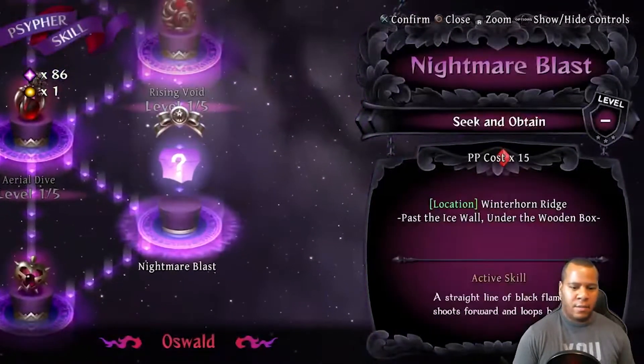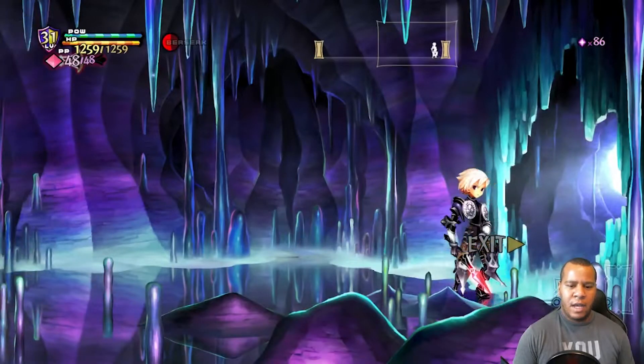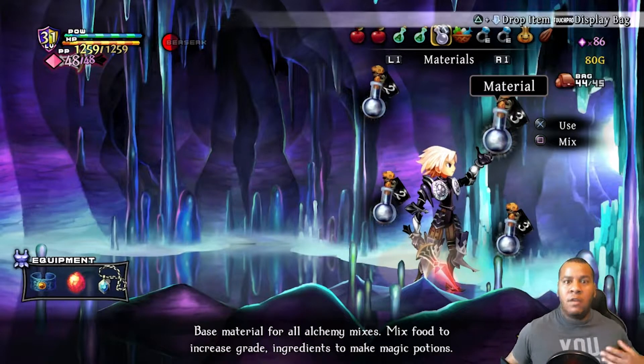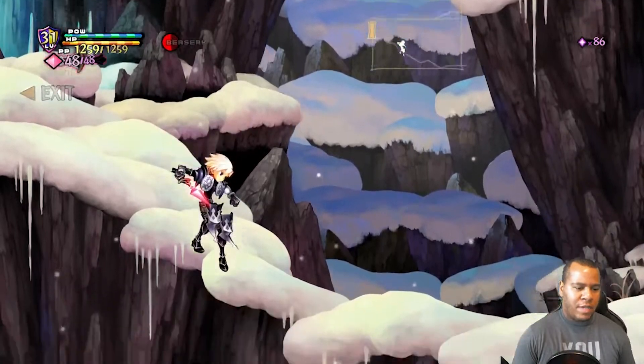The hint is past the ice wall, under the wooden box. You can use a volcano potion — create a volcano potion by adding these ingredients. I believe Whirlwind would also work, but I'd recommend using Volcano since ice and fire are opposites. I'm pretty sure it'll work.